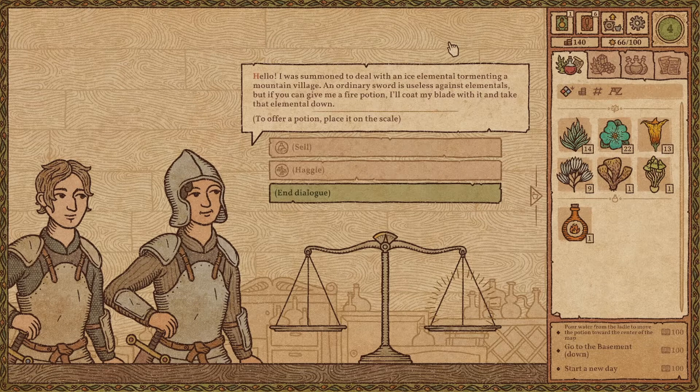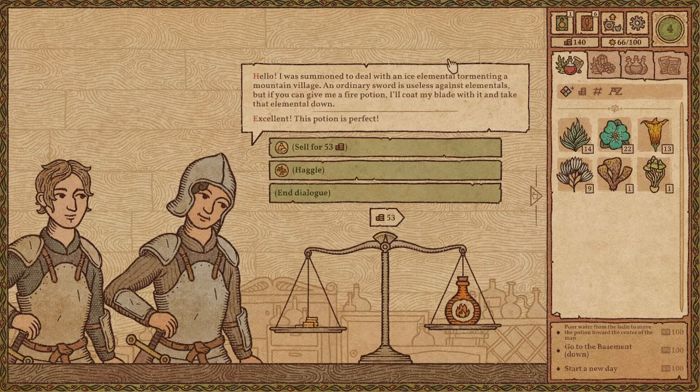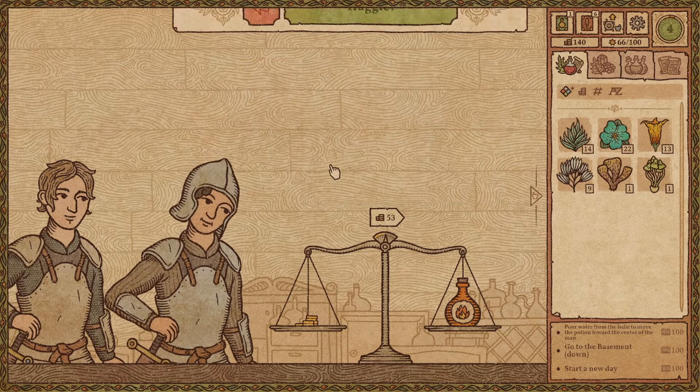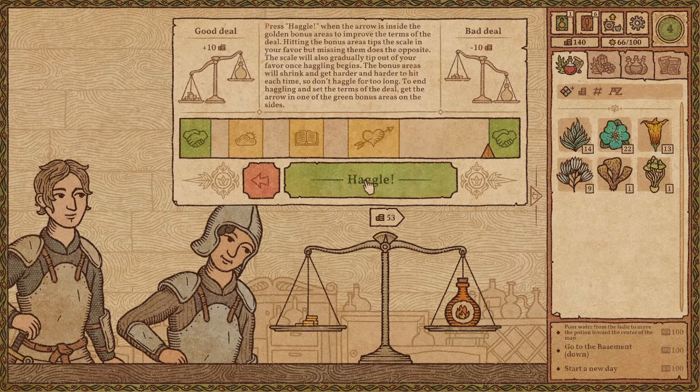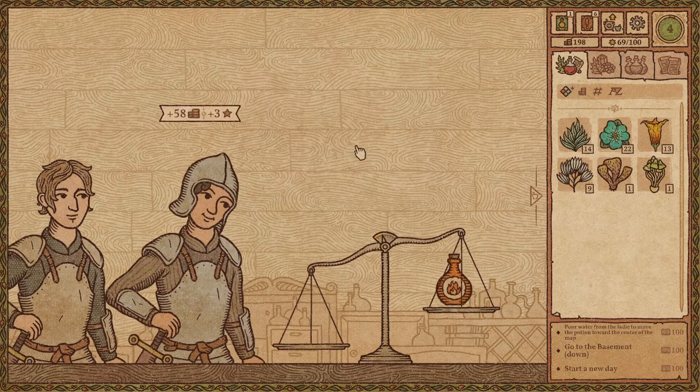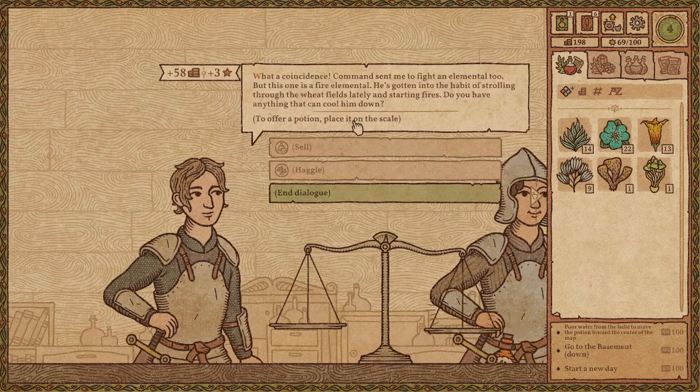Hello. We'll read that. I have an amazing thing for you — as you see, 53 coins. Definitely I'm gonna haggle. For sure. Give me that — amazing.